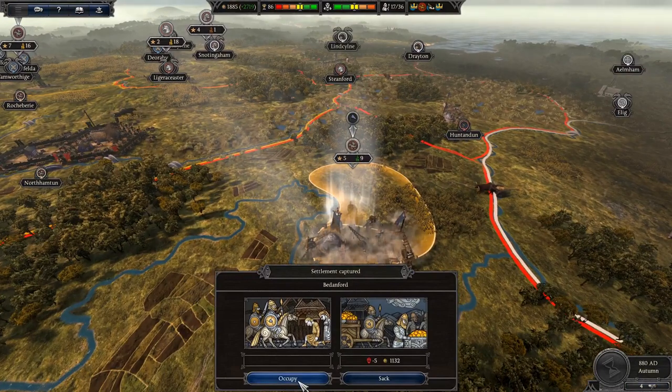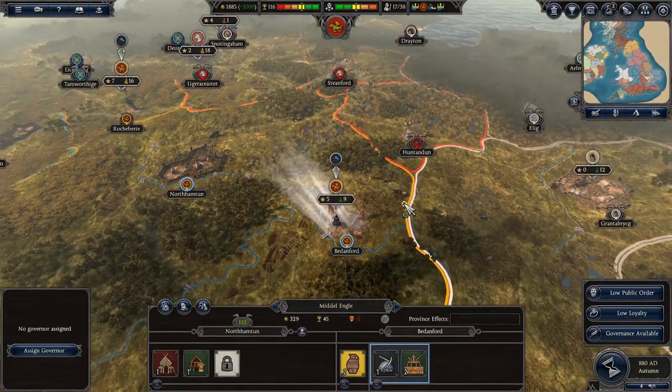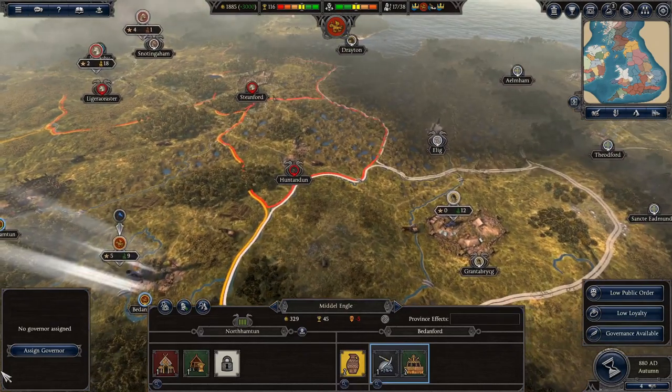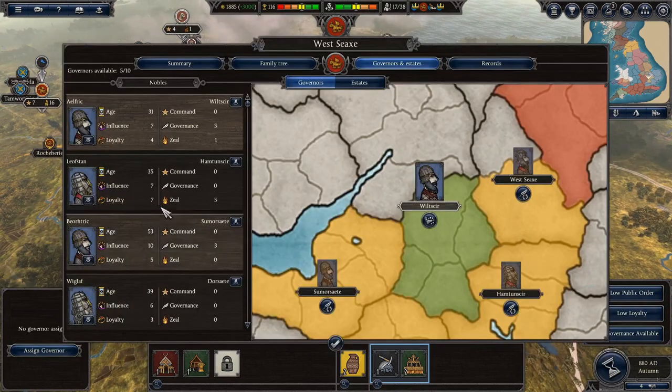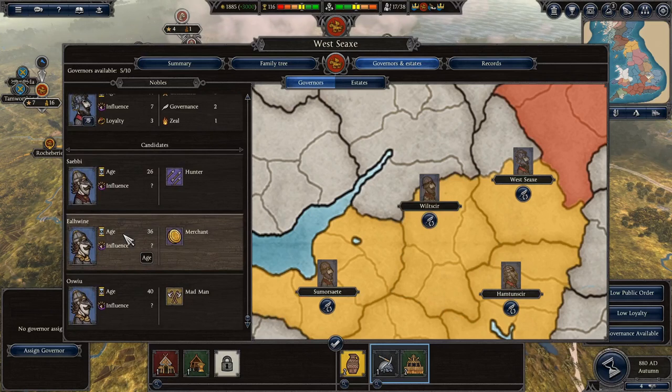Badenford - oh we can just occupy it. What - there's no garrison? I guess it's the smaller settlement, but okay, there we go. We're just taking that settlement - a bit easy. Let's assign a governor.